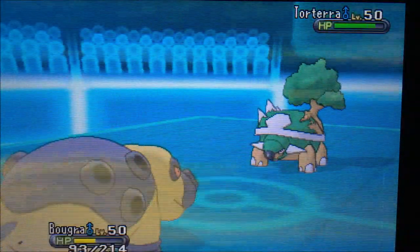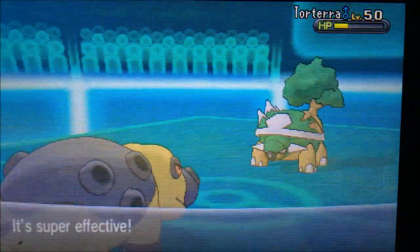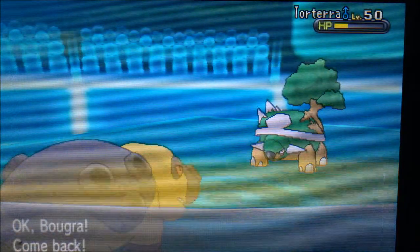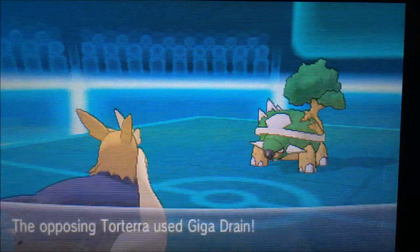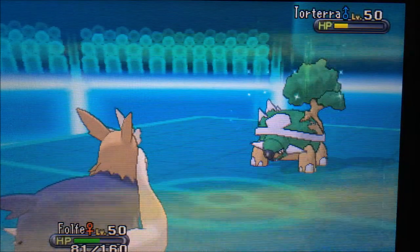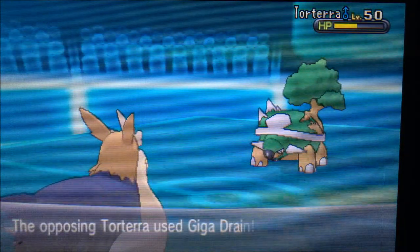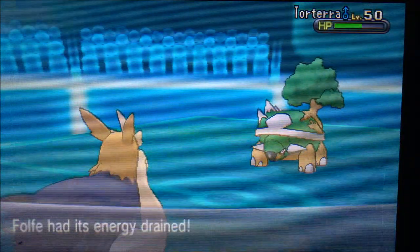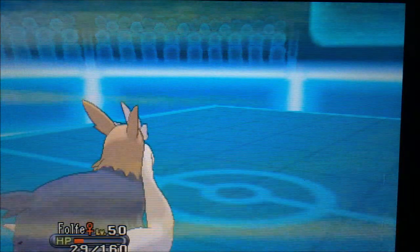I go for Ice Fang thinking he won't attack me, then I figure I can switch out while he goes for Giga Drain — hopefully it doesn't recover too much. The Giga Drain does a lot of damage to Stoutland. I go for Giga Impact but miss, so he gets another Giga Drain — luckily it doesn't take me out. I get the second Giga Impact off, since I can't gamble with my HP that low.